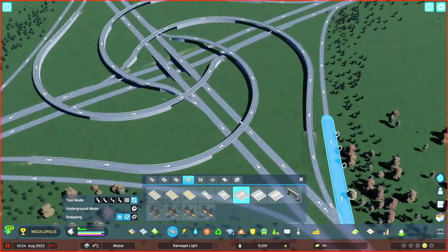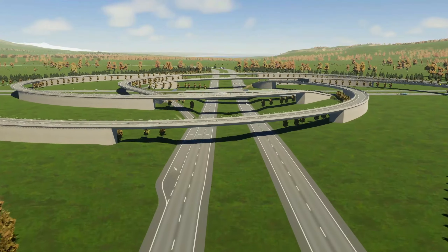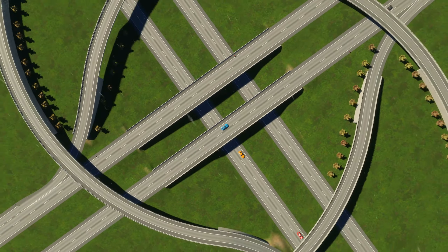Slip roads — we're going to add these to every ramp. Use the replace tool and use a three-lane one-way highway as I'm showing you here. Make sure you have snapping enabled. If you have snapping enabled, you'll be able to pick the side of the road you want the extra lane to go on — so pretty important, don't forget to do that.